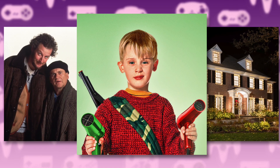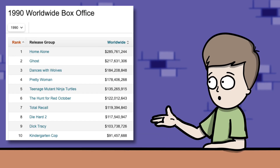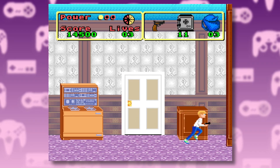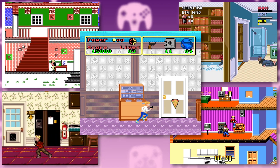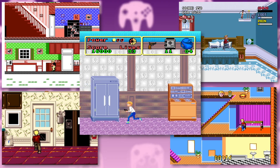Home Alone — everyone's favorite film about being trapped in a big building invaded by criminals at Christmas. Sorry, Die Hard. Home Alone was the highest grossing movie of 1990 and has gone on to become a Christmas staple. And of course, a movie this big was ripe for a tie-in game. But did you know there were five completely different versions of the Home Alone tie-in game? In this festive video, we're going to compare each of them.